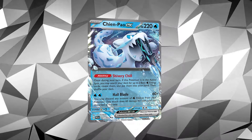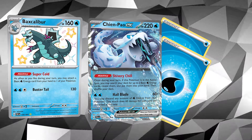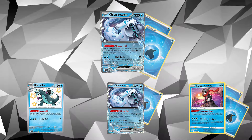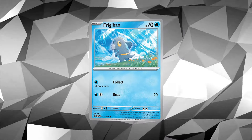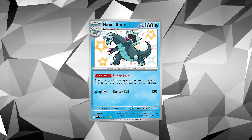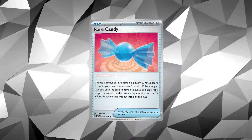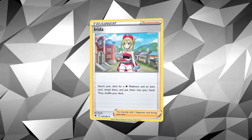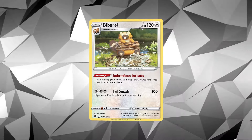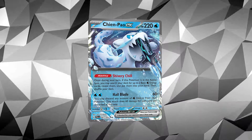The goal for Chien-Pao is to use Shivery Chill to search out Water Energies, slap them down with Backscalibur, and then explode with your attack — hitting whatever knockout you want at 60 times the number of Water Energies you rip off your Pokemon in play. To get there, you go Frigibax into Rare Candy into Backscalibur, and Backscalibur makes all those energies rain down. Irida is key because she can fetch Rare Candy and Backscalibur all in one supporter.